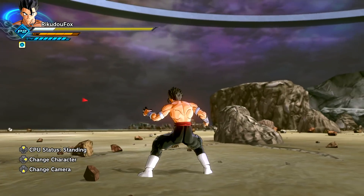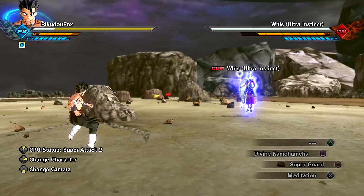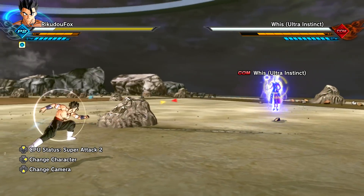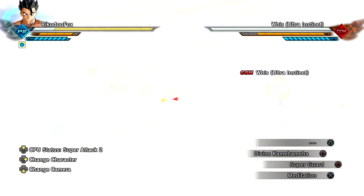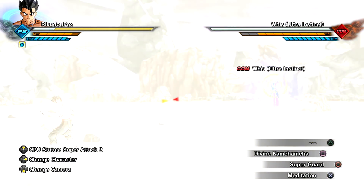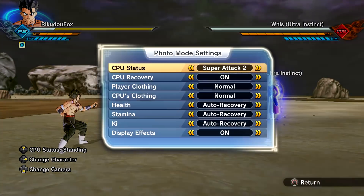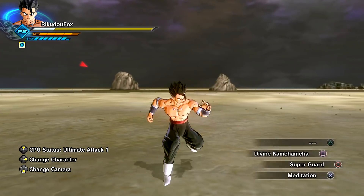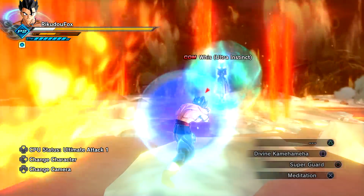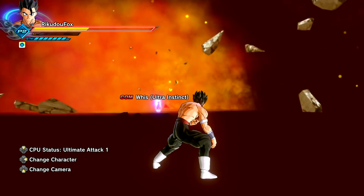Now let's go to the super attack. Whis, do it now! Did it work? It worked! Whis, you are weak! We should start calling you Weeks — a mix of weak and Weeks! So Super Guard can withstand his new super, but what about the ultimate? This is going to be very interesting. Come on, Weeks, do it! It delocks off — I can't lock onto him anymore! It popped my bubble! Popped the bubble — from SpongeBob, okay? Weeks, thank you.